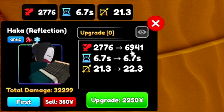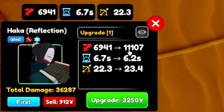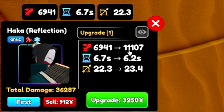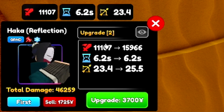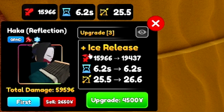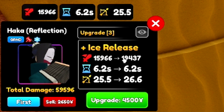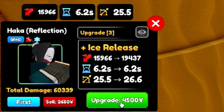6.9 thousand damage, same cooldown, and one more range. 11,000 damage — not too bad. 0.5 less cooldown, down to 6.2, and then 1.1 more range. That's the second upgrade. Third upgrade is 15.9 thousand damage, same cooldown, and 2.1 more range. Then Ice Release — a new ability. Damage goes up to 19.4k, 6.2 cooldown, and 1.1 more range. So let's do the upgrade.